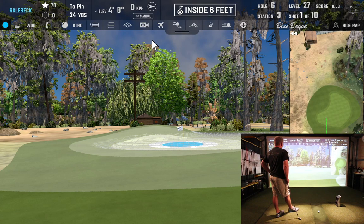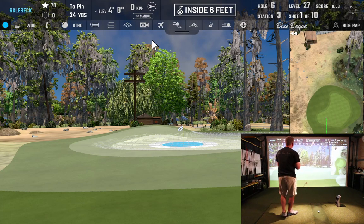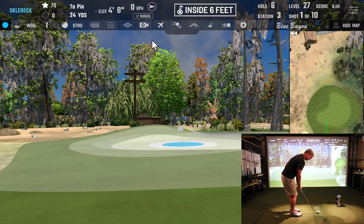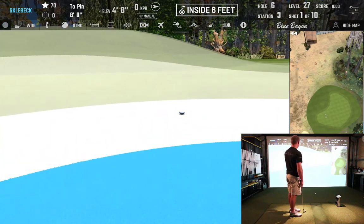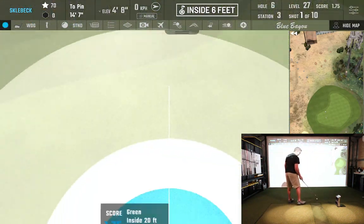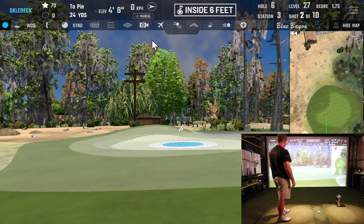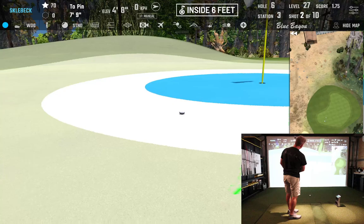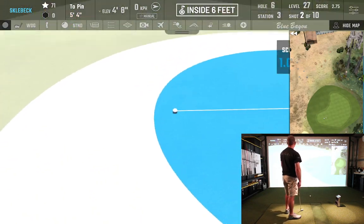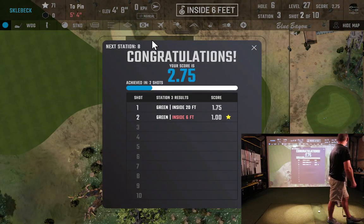This one's a 24-yard shot with all fairway in front of us, so we'll probably land it a little closer with the lob wedge. We don't want to land short because there's a big downhill slope there — we're going to have to carry it at least to the green. We got it — a little left, but we got there.